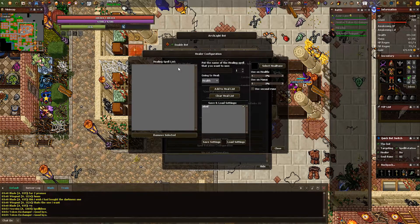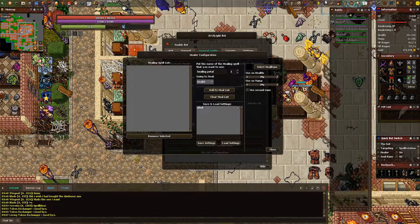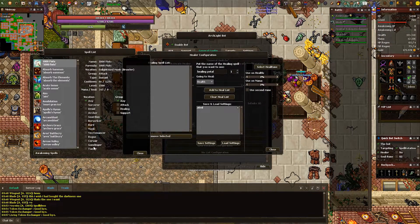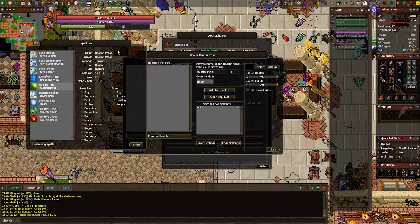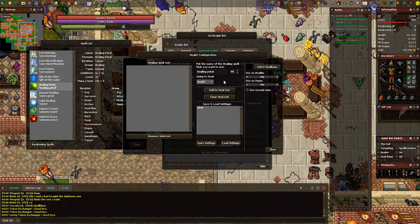Now onto the healer config. A vocation will usually have a spell that heals lightly with a small cooldown and another spell that heals heavy with a larger cooldown. To find out what spells you can use at your current level and vocation, head to the top right and click on the purple/blue book that says spell list. When opened, select your vocation and what type of spell you're looking to use. Since I'm a tamer, I would prefer healing petal as my healing spell. The number next to your spell name for healing is the percent at which the bot will use the spell to heal your character — say I put it at 85, the bot will use the spell when I'm at 85 HP or mana.